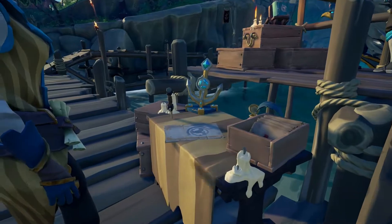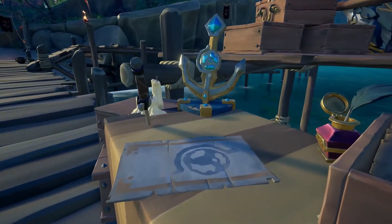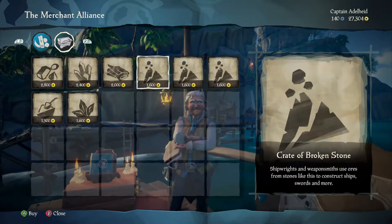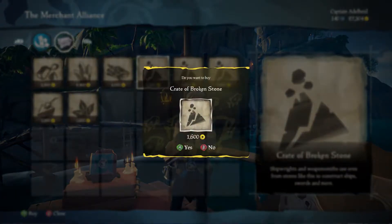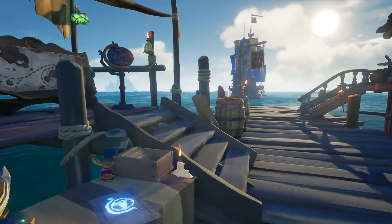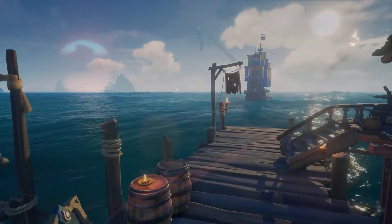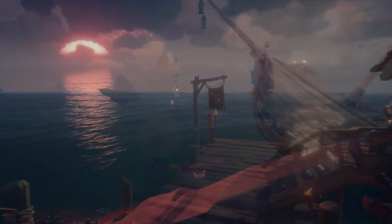But that's not all the Merchant Alliance have to offer. Emissaries can now purchase various unsorted commodity crates which they can then trade between the outposts of the Sea of Thieves. Check the Merchant's manifest to find out what's in demand at each outpost, as there's a tidy profit to be made by pirates with gold to invest.